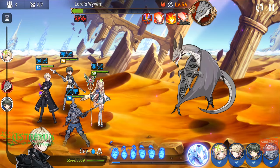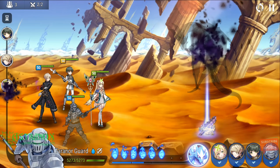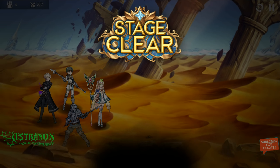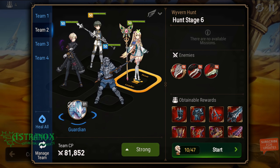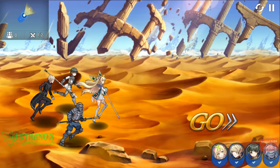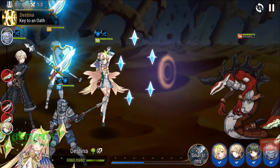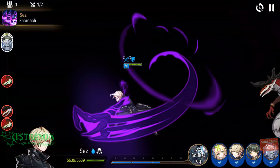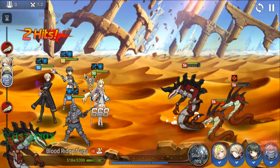If you want to buy two-star fodders from the secret shop, those are 29,000 gold each. To change a four-star character into a five-star you're going to need 48 two-stars. So that's 1.4 million gold. I mean, 1.4 million gold is not too bad to make a five-star.